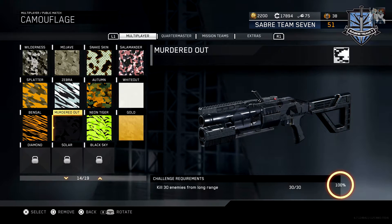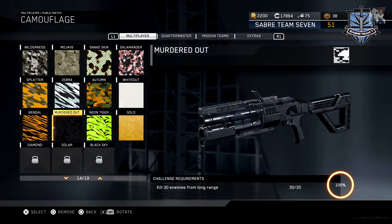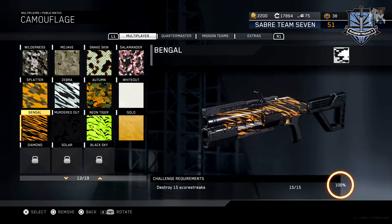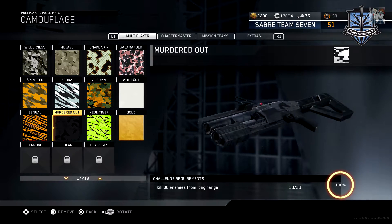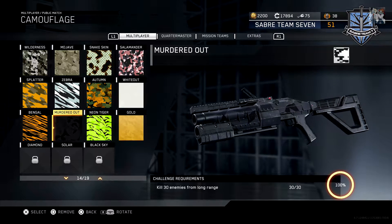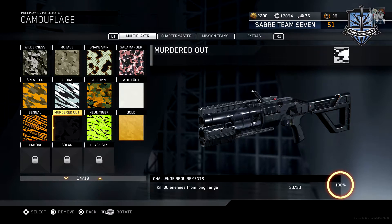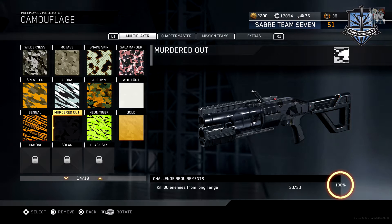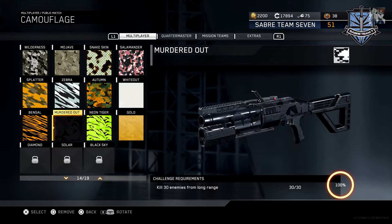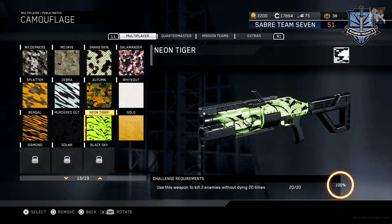Murdered Out: kill 30 enemies from long range. Why is this cancer? Because they don't tell you when you get a long-range kill with this weapon. With every other weapon in the game they actually tell you — 'hey, you got a long kill' — so you know you got one of the 30 needed. Just like with direct impacts, they don't tell you anything. So you're left wondering at the end of a game where you went 15 and 28 whether you might have gotten one or two, unless you clearly shot it across the map — which is hit or miss anyway because the weapon is unreliable.